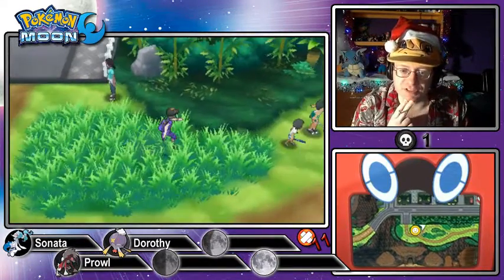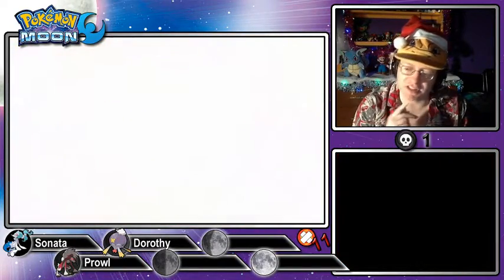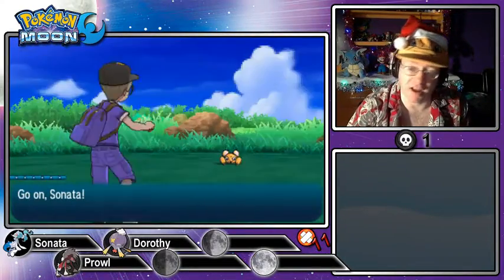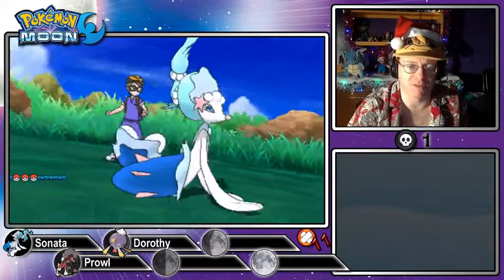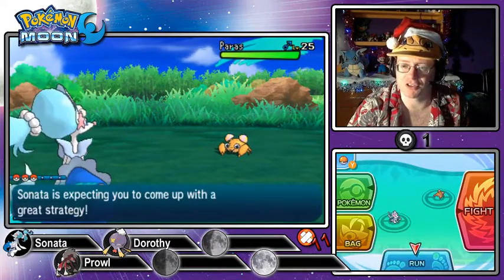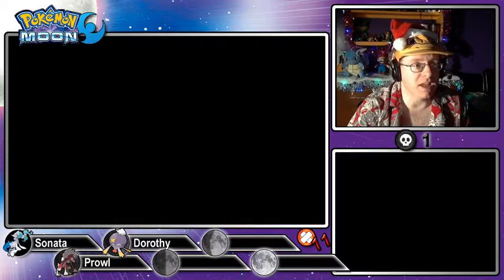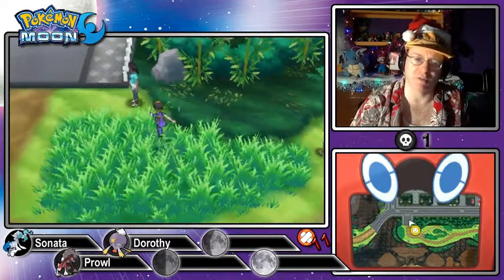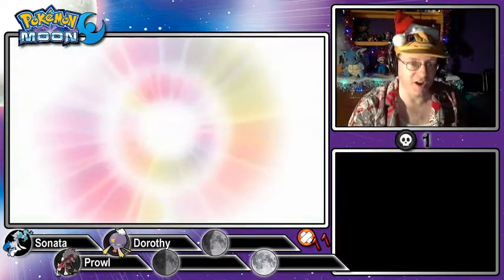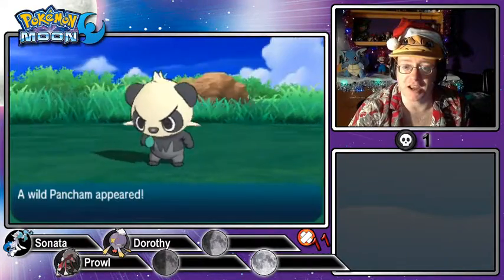What was a good tense moment? The last trial was against Kahuna Olivia on Akala Island — that wasn't really that bad; Sonata pulled through by himself. The one before that was Lurantis in Lush Jungle — that was easy; I used Dorothy. But the hardest one so far? Totem Salazzle! That trial was crazy. We've been having a pretty easy time overall.